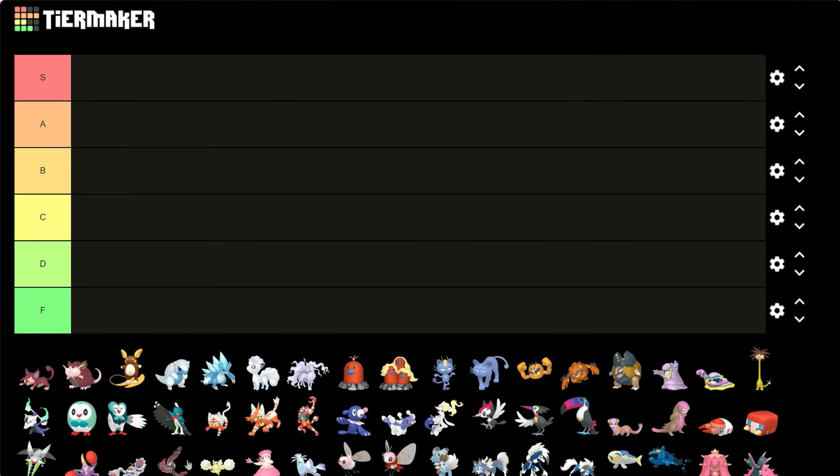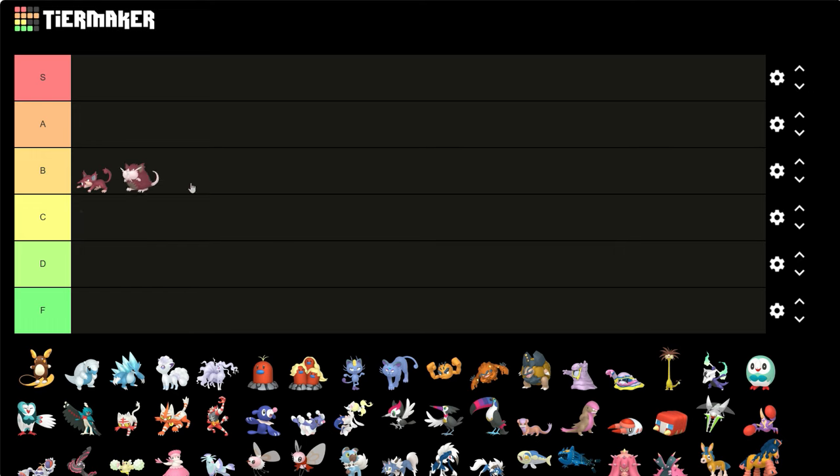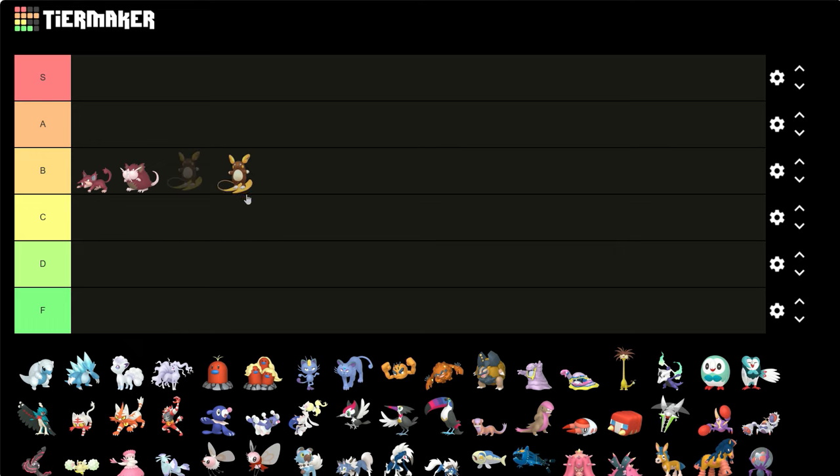Alright, let's start this off — Alolan Rattata and Raticate. They're cool. I like the color — it's like a magenta, maybe a burgundy, I don't know. I do like it. It's a bit better than their Kantonian versions which are like green shinies. This is a lot better. It looks like it's burnt, it has that shiny color. I think it looks nice.